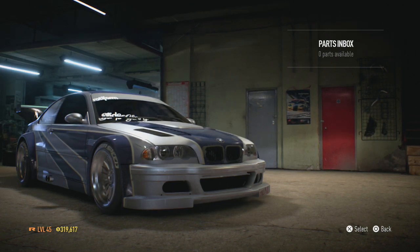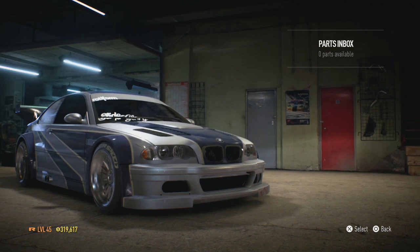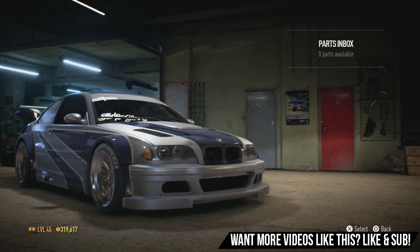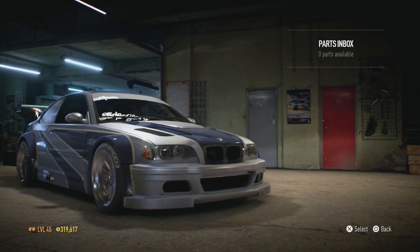Now what you want to do is make sure you stay on this menu. You do not want to click off it — don't press circle or anything that will lead you off this menu. You just want to close the application. Once you close the application, you just want to load Need for Speed back up, hop into it, and what will happen is all your parts should be back to resell again.